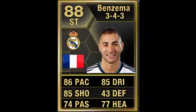The in-form goes for about 100k to 200k, while the normal Ben Zemmer goes for about 25k. So if you can pick up the normal Ben Zemmer, it's a lot better value for money and you're saving a lot of coins as well. Okay guys, this has been the Gaming Berry — see you in the next player review.